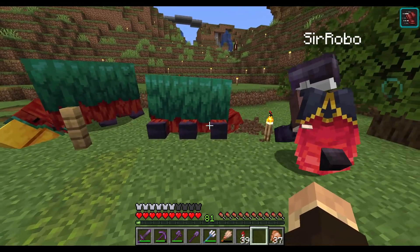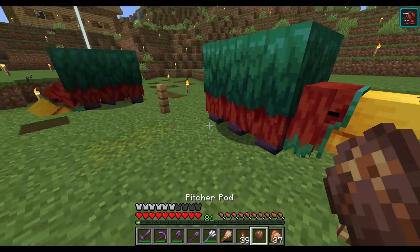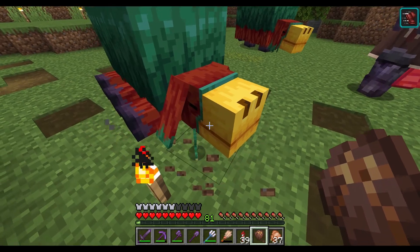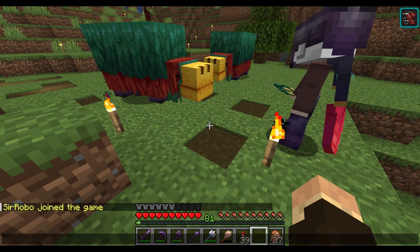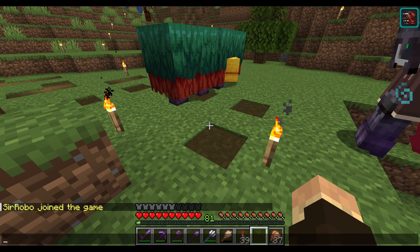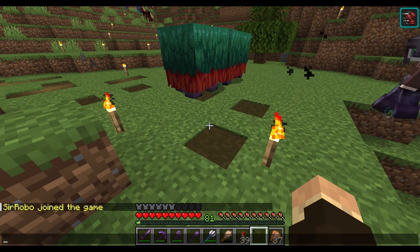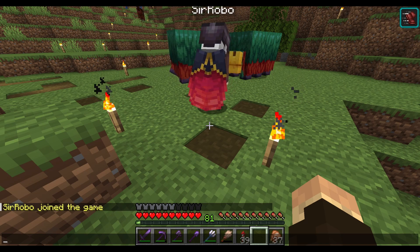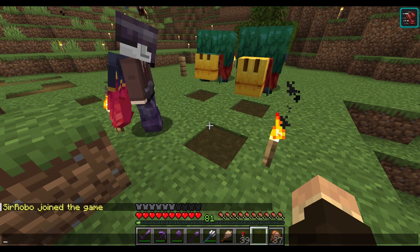It's digging! Oh my god, they have six legs! Pitcher pod — they stick their whole head in the ground! And there's a torch flower seed. Let me read the patch notes: torch flowers can be sniffed up by sniffers and used to breed two sniffers. The torch flower seed can be planted on farmland, grows into a torch flower, and can also be crafted into orange dye. So basically it's a new flower that can be used to breed sniffers.